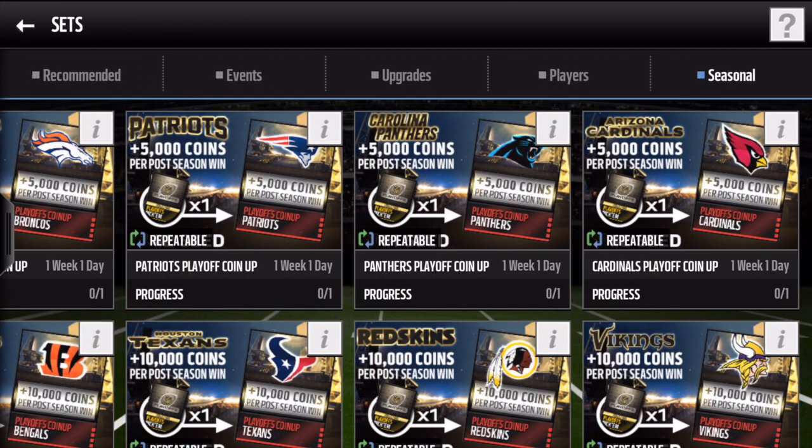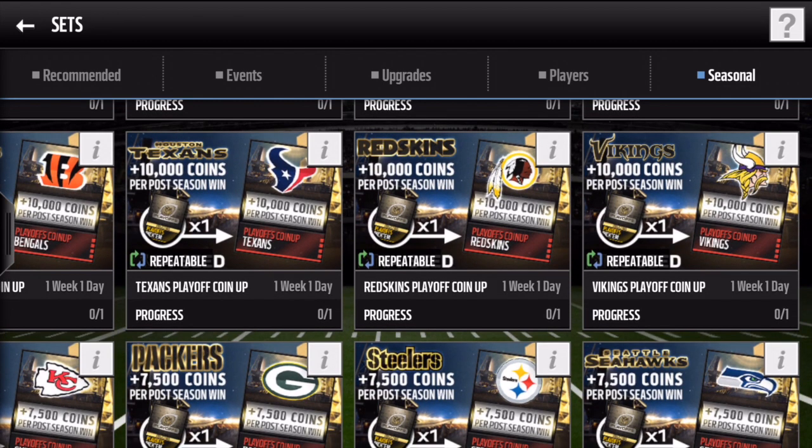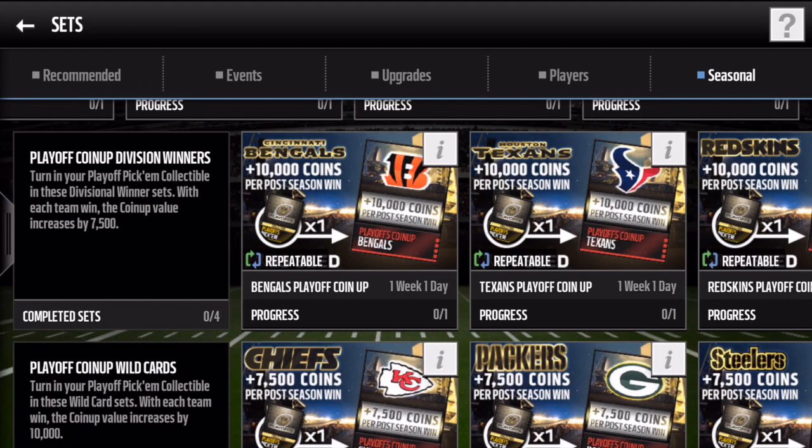You can see each card has a value. The Patriots card says plus 5,000 coins per postseason win. So every time the Patriots win from here on out, that collectible card raises by 5,000. The top seeds are 5,000, the division winners are 10,000, and the wild cards are 7,500 coins. You're probably wondering why the middle ones are 10k and the wild cards are not — I think this is a bug in the game. They are aware of it and I believe it will be getting fixed, so the wild cards will be going up in value by 10k intervals.